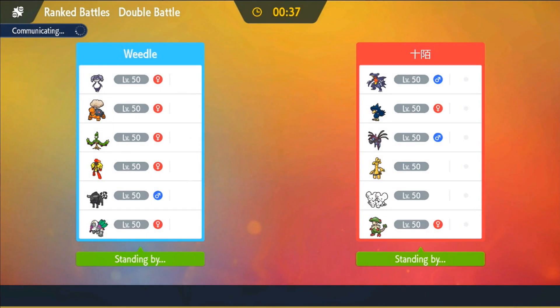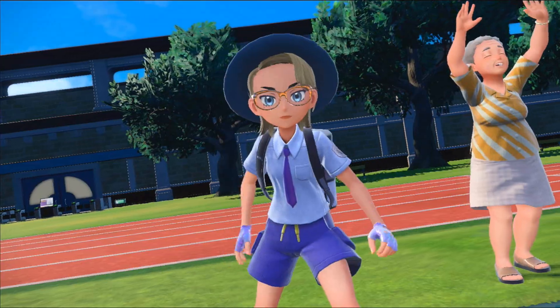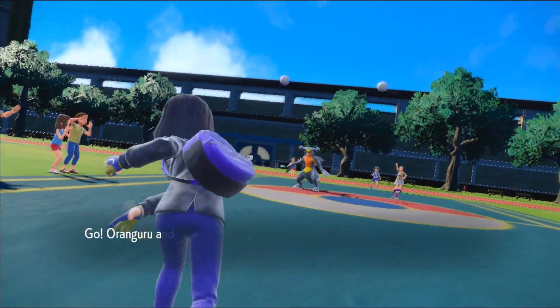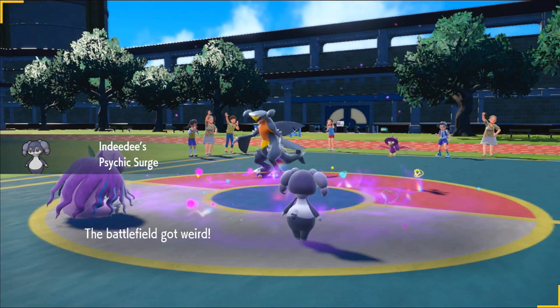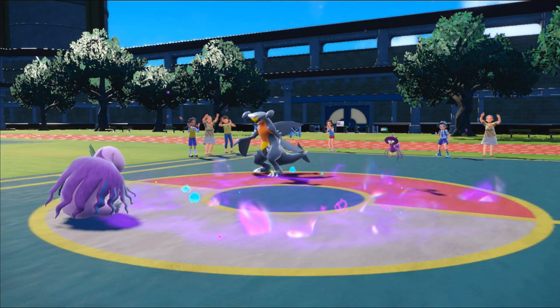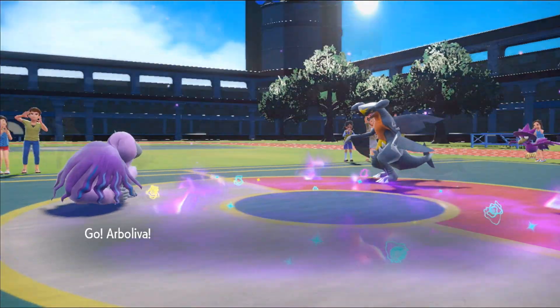My second opponent has a very hyper offensive team with Garchomp, Murkrow, Hydreigon, Goldengho, Maushold, and Breloom — looks like a hyper offensive tailwind team. My opponent leads with Garchomp and Murkrow — both legit shinies — as I lead with Orangaru and Indeedy. Trick room is pretty one-dimensional, but since I'm trying to use Arboliva and Armor Rouge, I figured hard trick room is how it works.